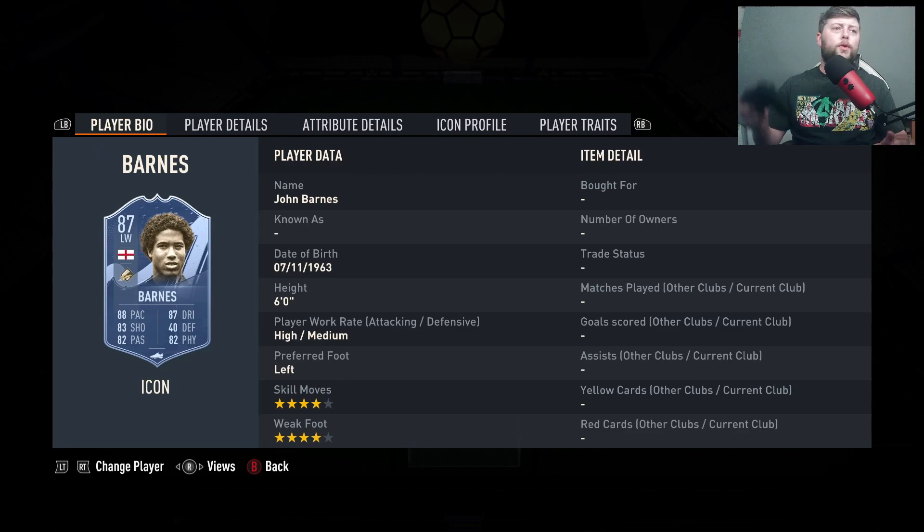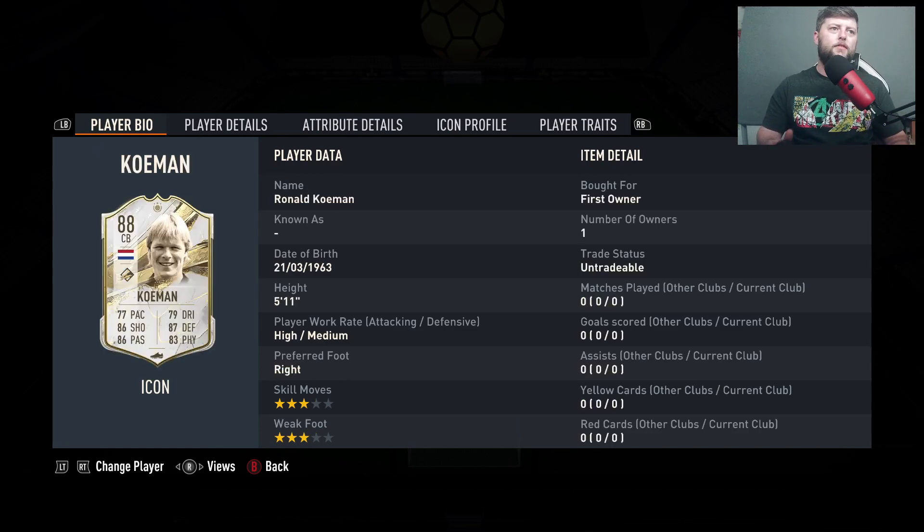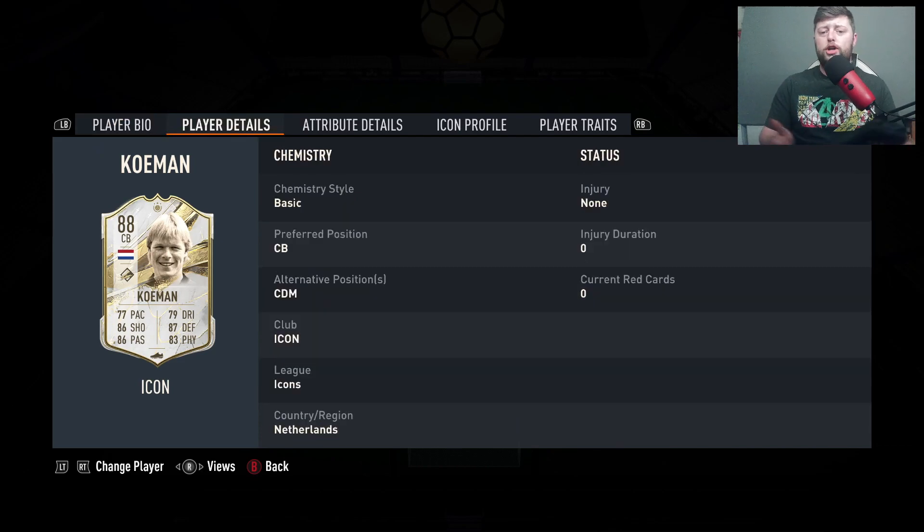Finally, a player that I own — Koeman is up next. We haven't fully used him yet in terms of the card I got a few days ago, but we've got the 88 centre-back. Very much like Barnes, the CDM alternative position is going to be the better option for him.